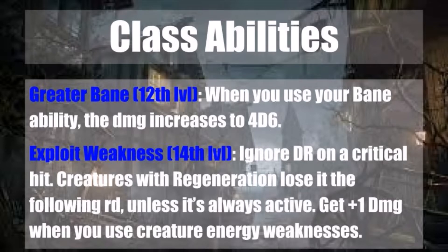At 14th level, you gain Exploit Weakness. You ignore Damage Reduction on a critical hit. Creatures with Regeneration lose it the following round unless it is always active. You also get a +1 damage per die when you use a creature's energy weakness against them — for example, dealing cold damage to a Red Dragon, which is vulnerable to cold. Ignoring Damage Reduction on a crit won't trigger constantly, but when it does, it's absolutely incredible.